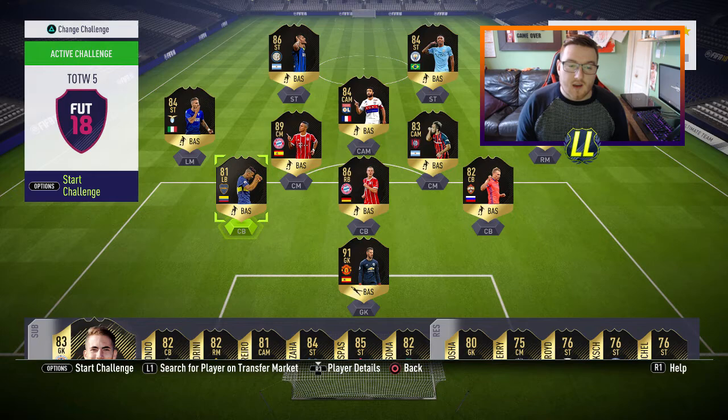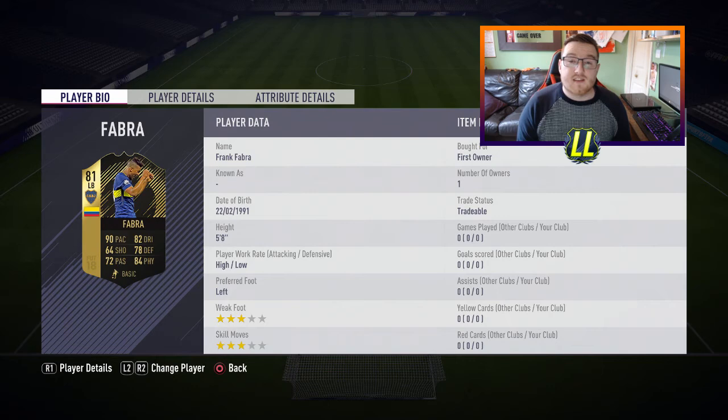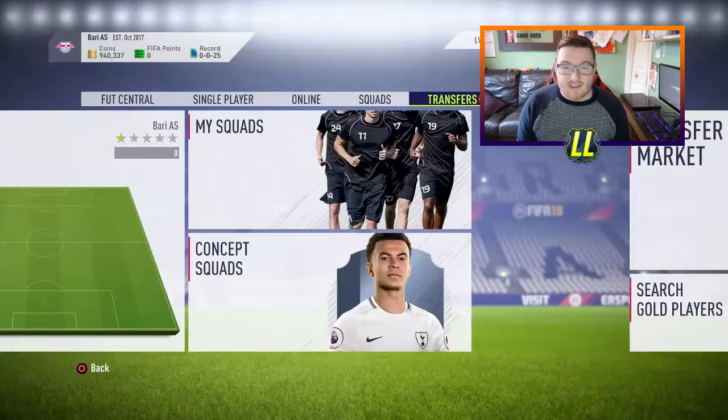The player I invested in this week was Frank Fabra. If you check that out on my Road to Glory series you'll see I made massive profits on Frank Fabra, selling him on for 7k a pop when I bought them for 1.6k or less. I'm just going to show you that fast on the transfer market — I think he's even more at the moment.